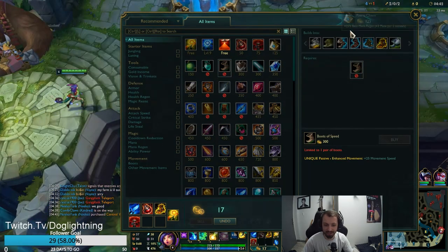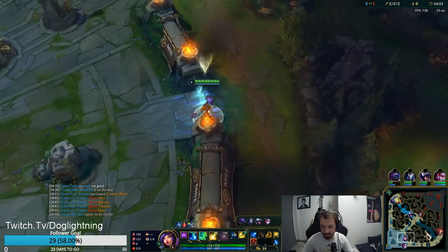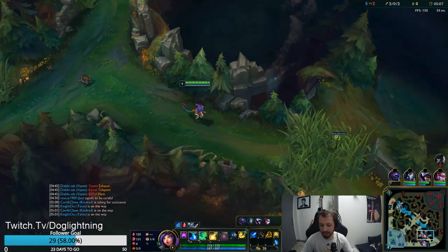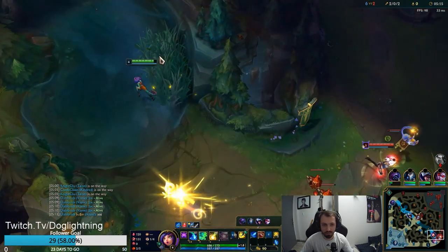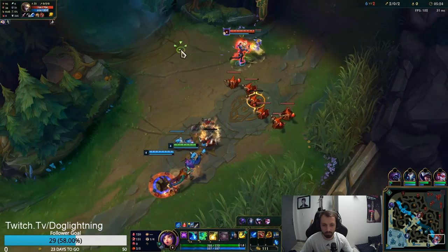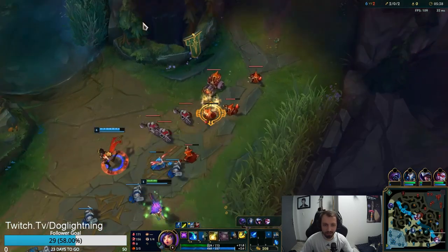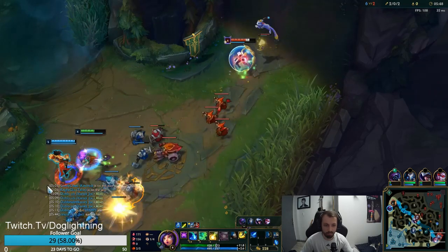My ADC is saying sorry — sorry for what? We just killed everyone, nothing to apologize for. I wanted to roam mid, but my ADC is going back, so I'm just going to put a ward down here to stop Volibear from flanking us through the jungle. That ward is going to stop anyone from coming from behind. She said Ezreal had no flash — what was that lie? I'm looking for an E flash right now. Never mind, his E is back up.